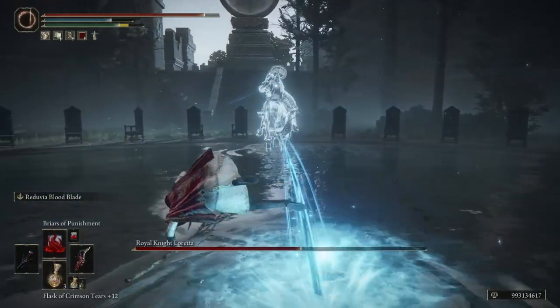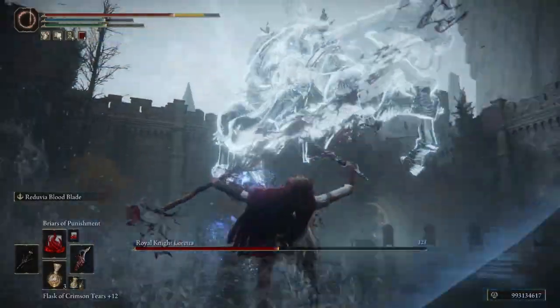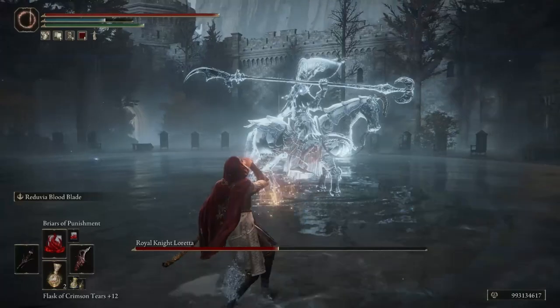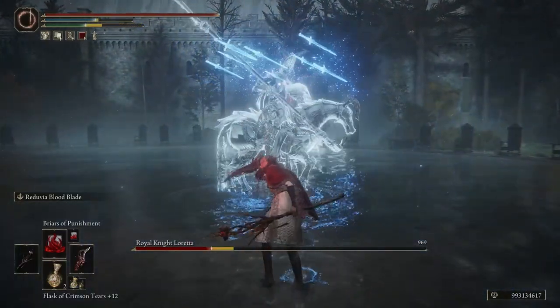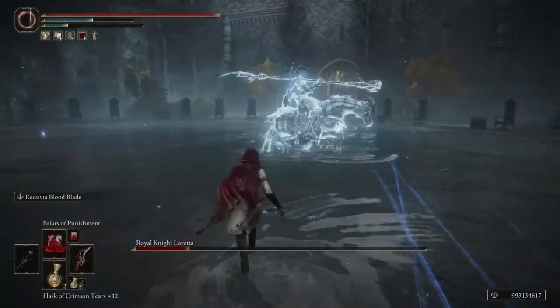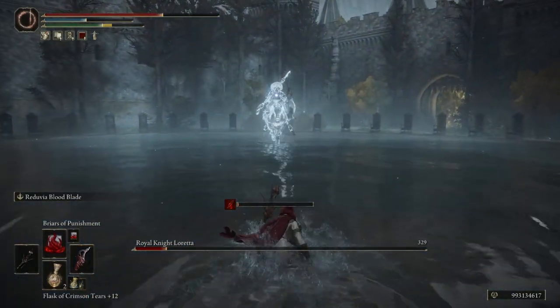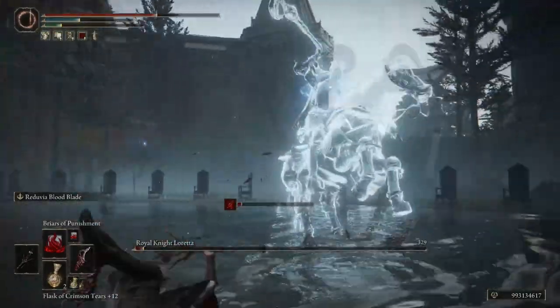The second spell, Briars of Punishment, travels extremely far, so you want to use it for long-range combat. It also does collateral damage and will travel through enemies depending on who you're aiming at. You have to aim at the furthest enemy, and it will go through everyone else — because if you aim at the enemy in front of you, it will hit them and stop. But if you aim at the enemy furthest in the back, it will go through everyone and cause damage to everyone in its path.